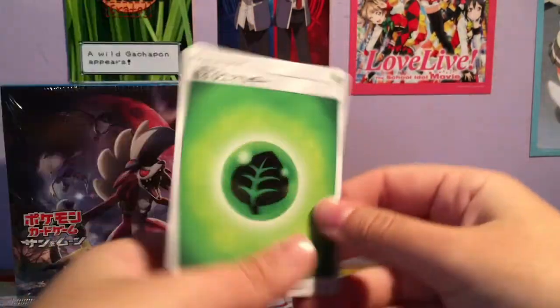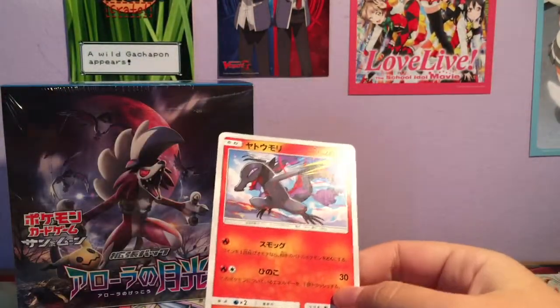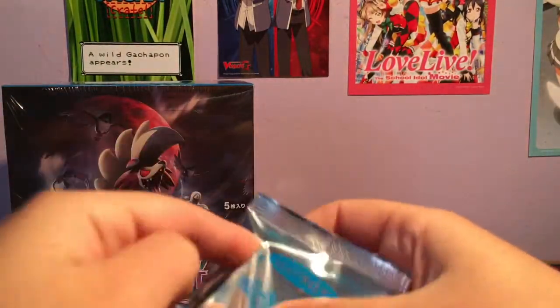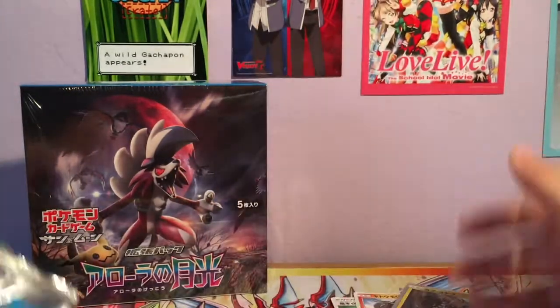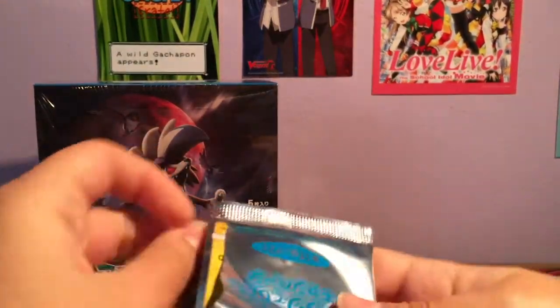We have a Grass Energy. We have Slanted — I'm pretty sure that's the name. And we have Tapu Koko, or Kapu Kokeko in Japanese, which I got last video as well, so maybe we'll repeat the pulls. Darkness Energy. Another Slanted, slash its proper name, slash I don't know.